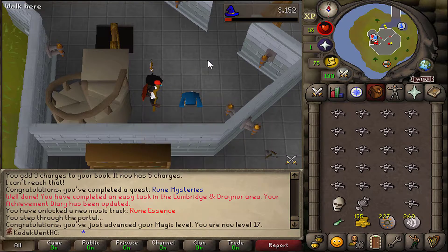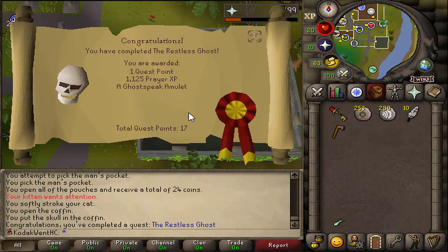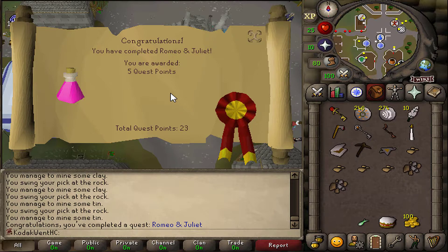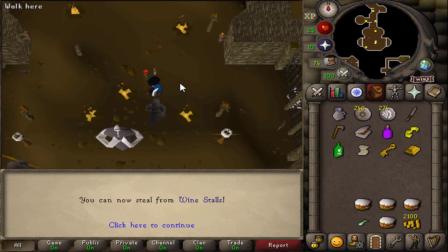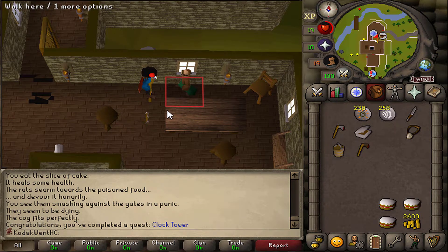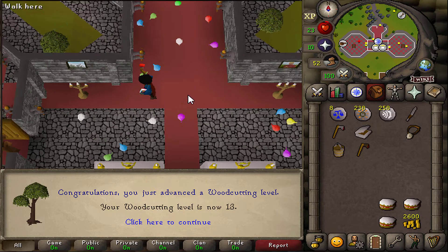There is Rune Mysteries — I just murdered a wizard. Look at that upgrade: Blue Wizard Robe. Let me drop this useless apron. There's the Restless Ghost — I'll take that Prayer XP, gets me up to 10. There is Romeo and Juliet, the most useful quest in the game — it does give 5 quest points, which is pretty insane. There is Hazeel Cult — I had to side with Hazeel, that's my main man from back in the day. And 22 Thieving. There is Clock Tower — I don't think I've ever loved receiving 500 coins as much. There is Monk's Friend — 2000 Woodcutting XP and some Law Runes. Drinking wine and partying with 5 bald monks — that is what I like to do on my Sundays. And 13 Woodcutting.